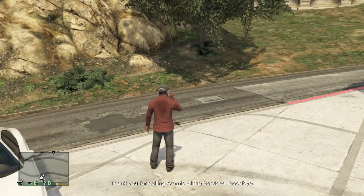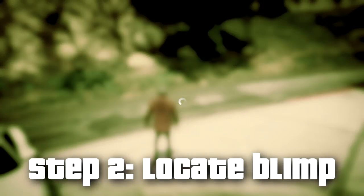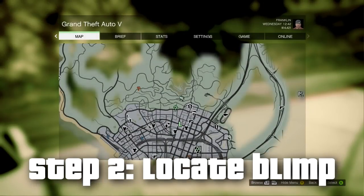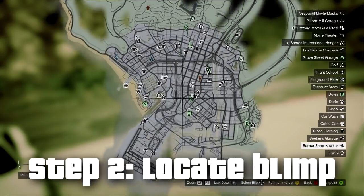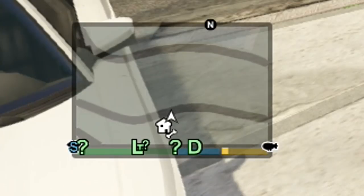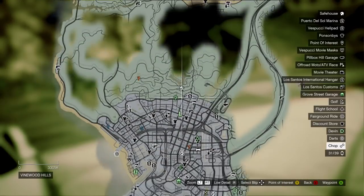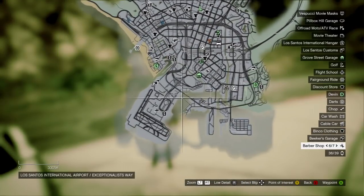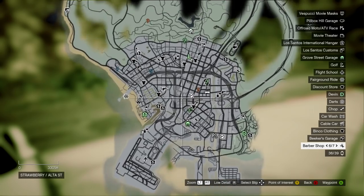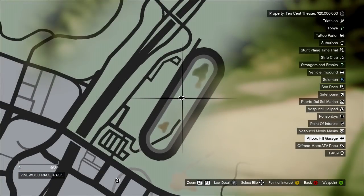That's kind of misleading because I thought a blimp would just magically appear in front of me — it doesn't. Once you get off the phone, the blimp icon will appear somewhere on your map. Sometimes it's elusive and hard to spot, so if you can't find it, look in your mini map in the bottom left. It shows the little blimp icon there, then go to your big map and locate it.